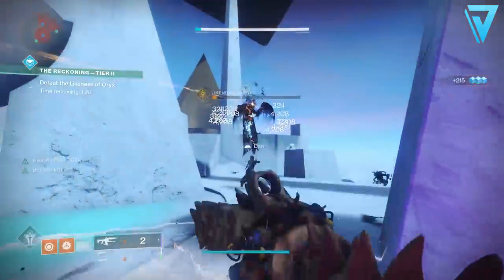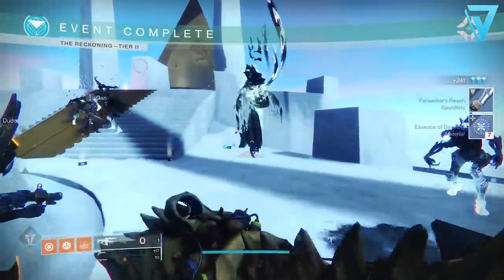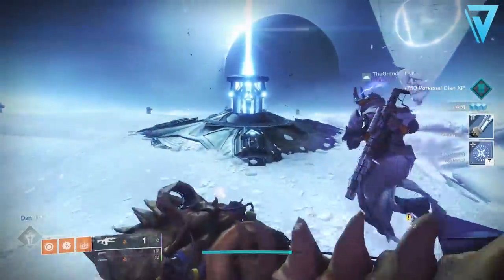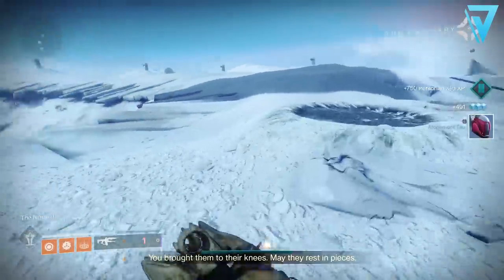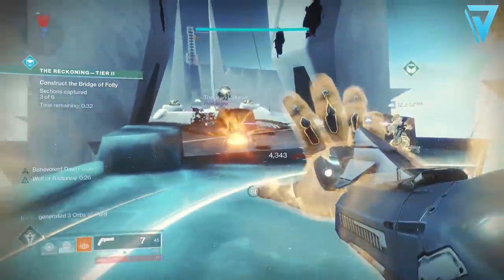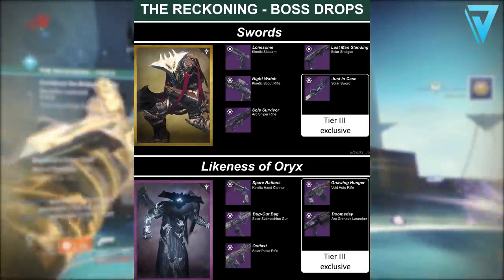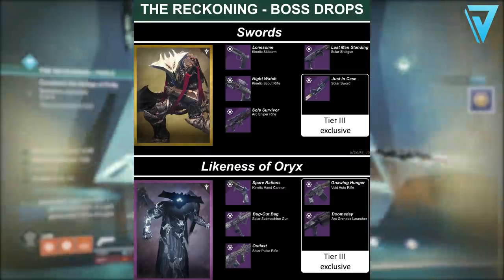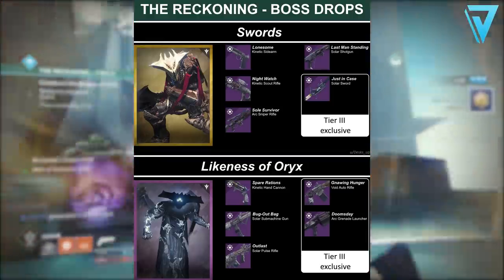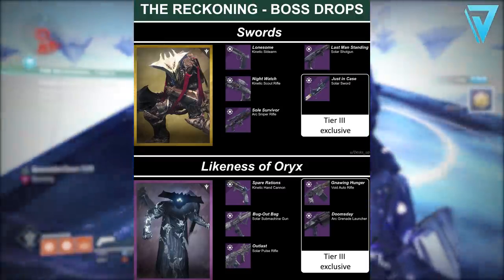Another thing to bear in mind is that the bosses do determine the loot pool available at the end. Tier 2 is most definitely the way to go as that's the fastest way to run through the Reckoning, and Tier 3, whilst it does increase drop rates for weapons, also increases the loot pool size. For this week, if we ran Tier 3 we could also get the Gnawing Hunger auto rifle as well as the Doomsday grenade launcher, giving us a 1 in 5 chance to get Spare Rations. But if we ran Tier 2, which is faster, we only have 3 potential weapon drops: the Spare Rations itself, the Bug Out Bag submachine gun, and the Outlast pulse rifle.